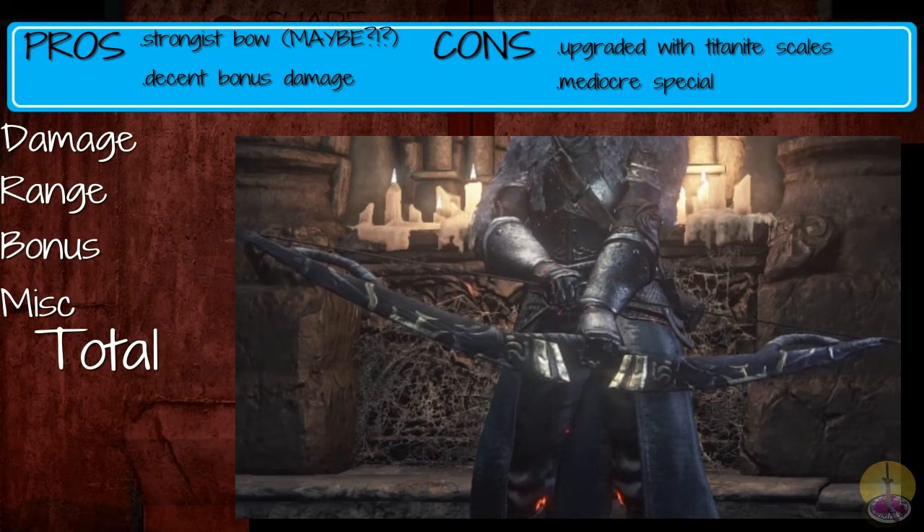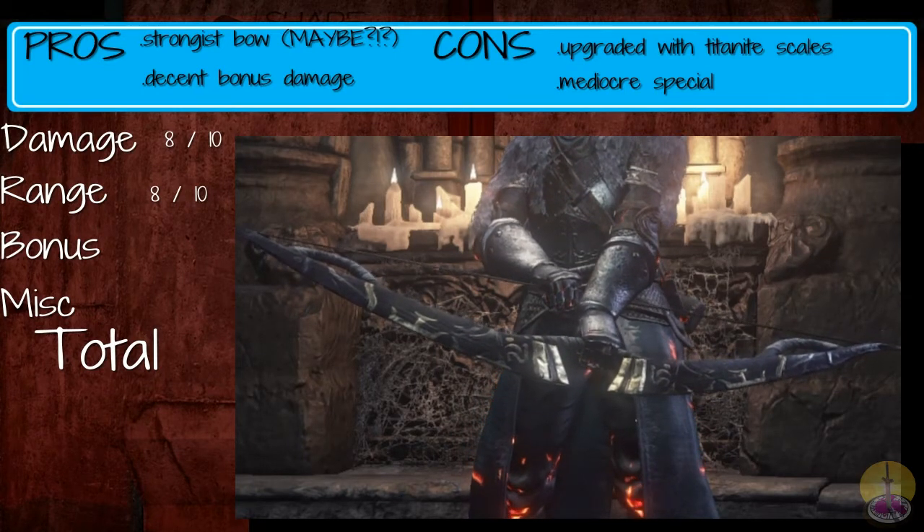Moving on to the score for the Dragonrider bow. Damage: I'll give 8 out of 10. This is not a comparison to the great bows — great bows get their own damage category. Of all the plain bows, this one I say does an 8 out of 10. Reach: also an 8 out of 10 — pretty much the same idea as the longbow, no longer, no shorter, in terms of range.